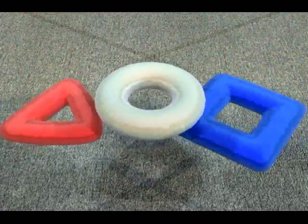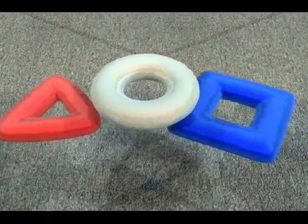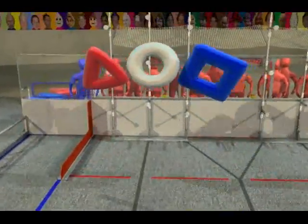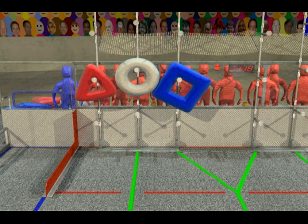Robots play Logo Motion with inflated tubes shaped as elements of the FIRST logo. The objective is to place the shapes on the scoring racks to create the logo. Robots can use their cameras to follow lines on the floor or to track the vision targets placed on each scoring rack, allowing them to target scoring locations from almost anywhere on the field.